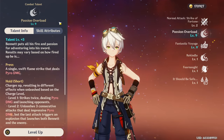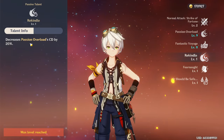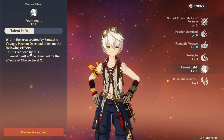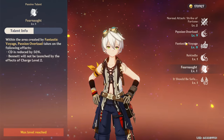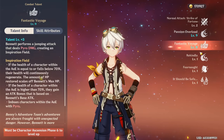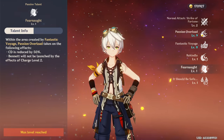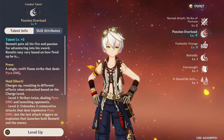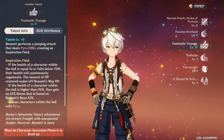He has talents that actually reduce the cooldown of his skill. The first one, Rekindle, decreases cooldown by 20%, and another decreases it by 50% when you use it inside your burst. So when you use your skill inside your burst, the cooldown is reduced by 50%, which is huge — you can literally just spam it, and this can be very useful when you need particles.